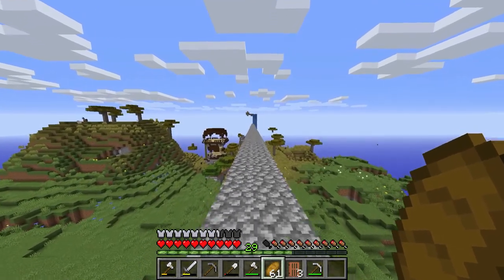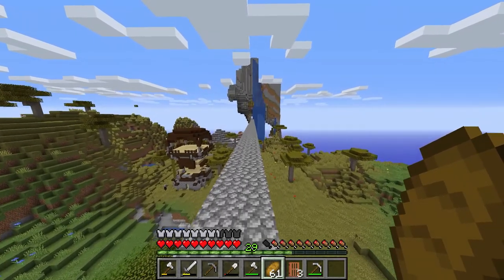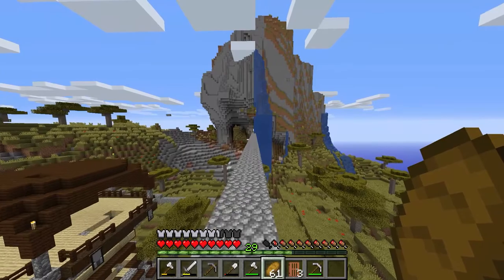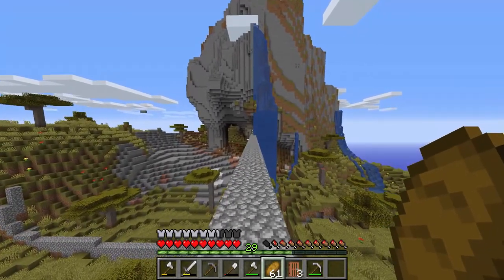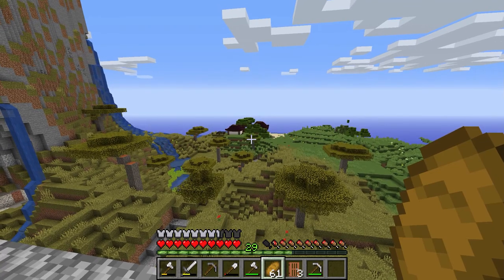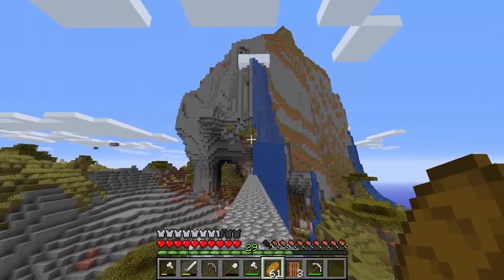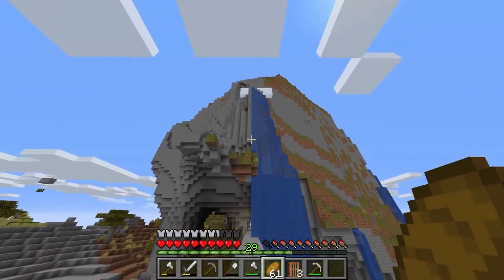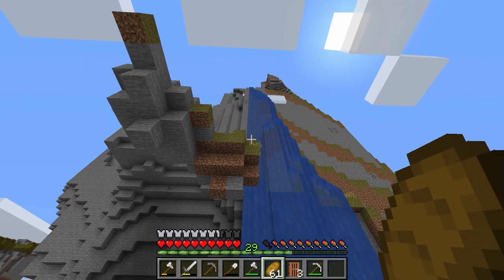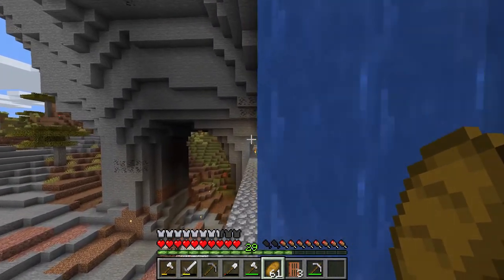There is also a pillager outpost over here, which — they're not very nice, I don't like them, they're not my friends. There are also a couple of netherrack structures now. Scooby has a house over there. And there is this mammoth mountain — it is mammoth. I think it goes like 200 blocks high, and it's really cool.